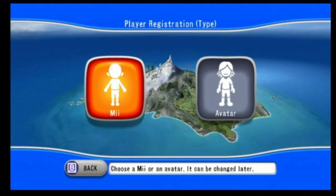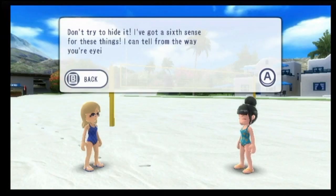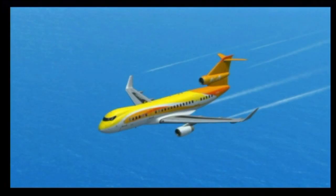At the start of the game, players get to select either playing as your Mii or an avatar. If you select a Mii, you won't be able to put on hats and some accessories. And your Mii is doomed to look like a freaking alien to the rest of the inhabitants on the island.